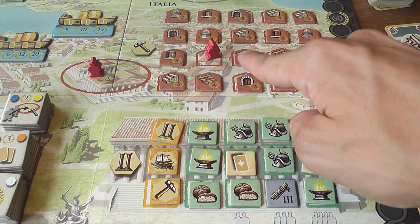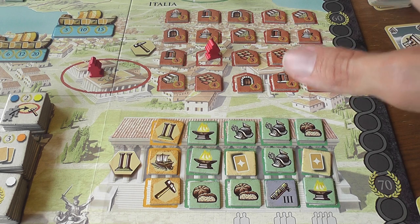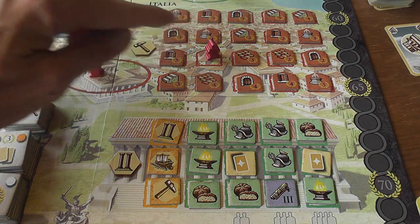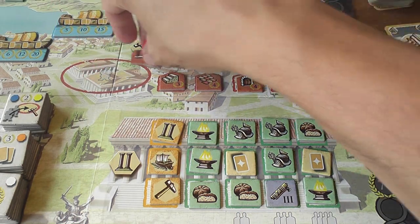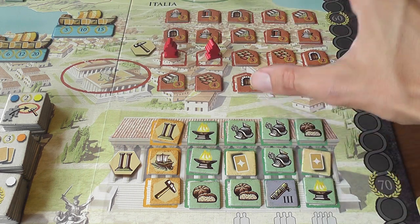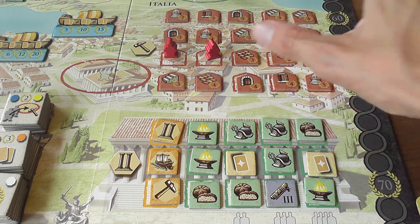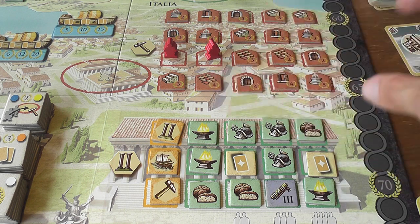The first worker you put in the construction area can go wherever you want. From that moment on, each time you deploy a new worker in the construction area, you have to deploy it adjacent to one of your previous workers. So there's a little bit of spatial strategy here — players getting in each other's way, cutting off possibilities of developing construction lines. Interesting stuff going on there.